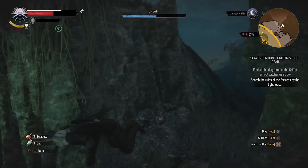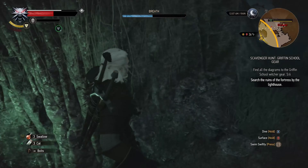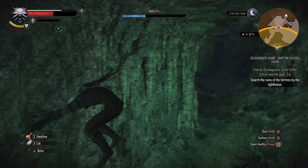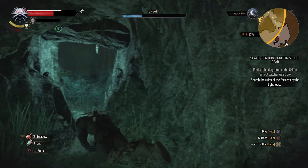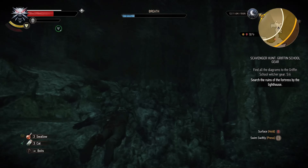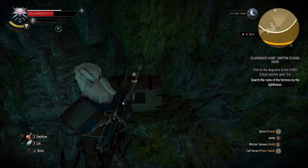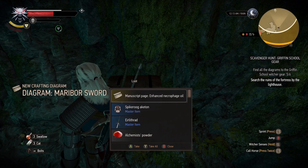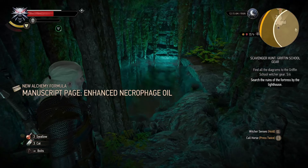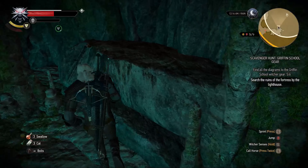What's that extra sound? Another drowner. No time for this — I need to come out of this water as soon as possible. An Enhanced Necrophage Manuscript — nice. It seems the Wyvern is screaming. That's our way above.